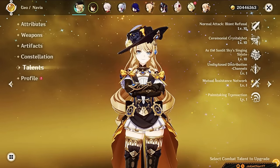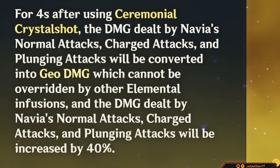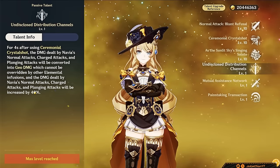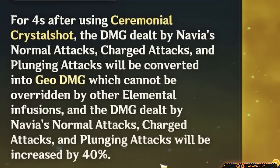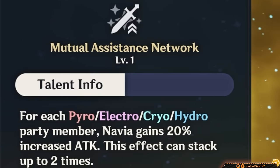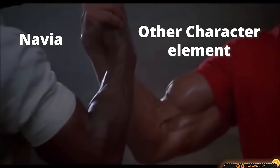Now for her Ascension passives. Her A1 lets Navia become an on-fielder: after using her skill, Navia gains a Geo infusion for 4 seconds. All her attacks become Geo and can't be changed by C6 Bennett, Chongyun, or anyone like them. Her normal attacks and charged attacks gain 40% increased damage — good for DPS-focused Navia teams. Her A4 encourages team variety: for every Pyro, Cryo, Electro, and Hydro unit on the team, Navia gains a 20% attack bonus, capping at 2 units for a total of 40% attack. Navia's best teams want at least 2 elemental units anyway, so these are essentially free stats.